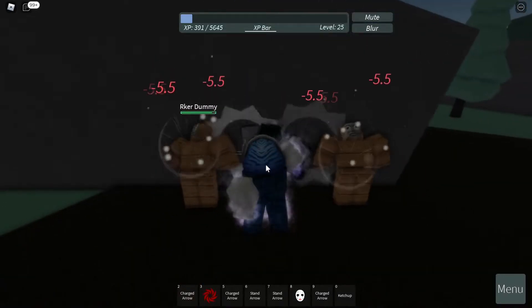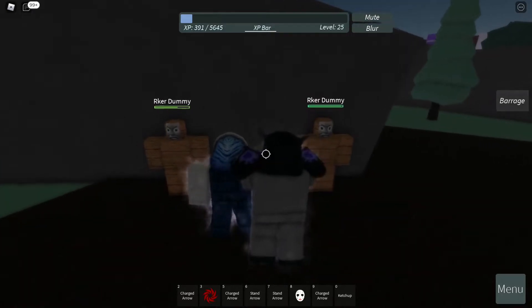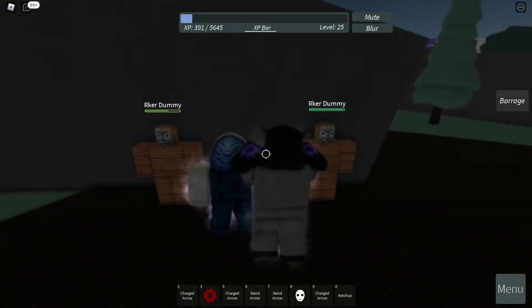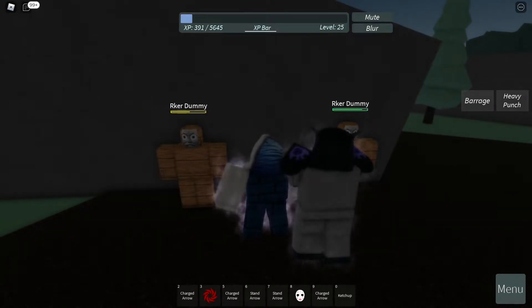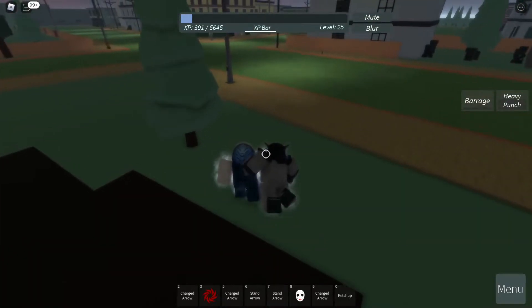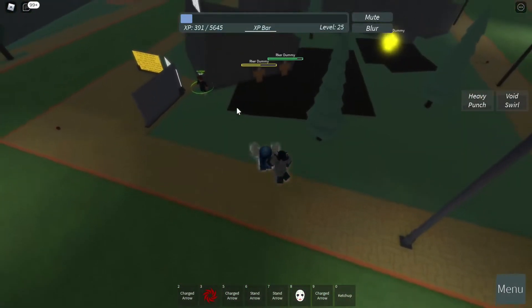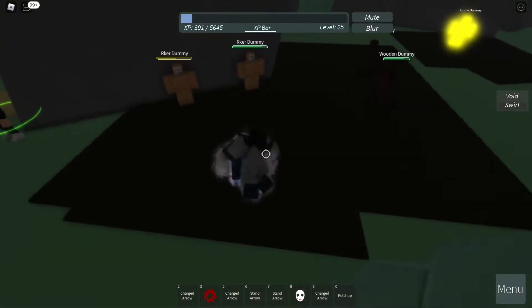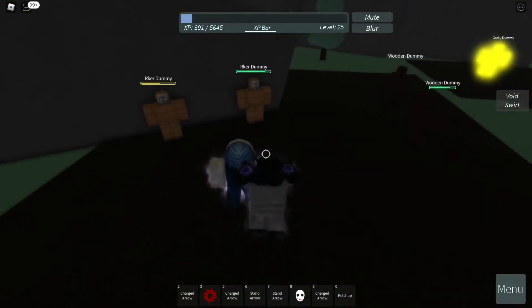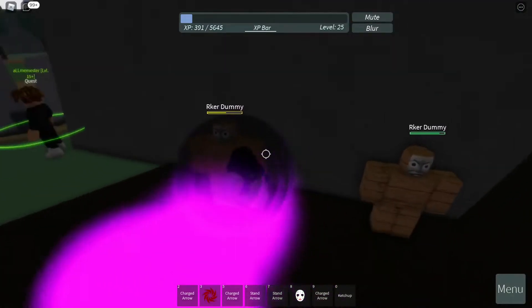Next is the heavy punch — click R — it deals 30 damage and also deals knockback and stun. Next is Void's Roll. This is what it looks like — it goes zigzag. It's an easy way to get in front of an enemy who's running away from you, or to run away from an enemy. It also deals damage if you go towards an opponent.